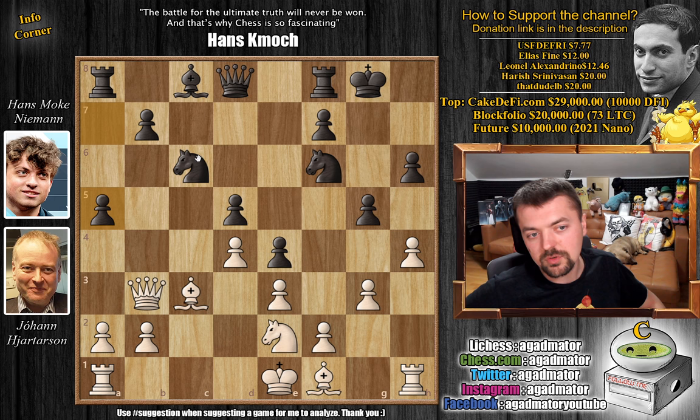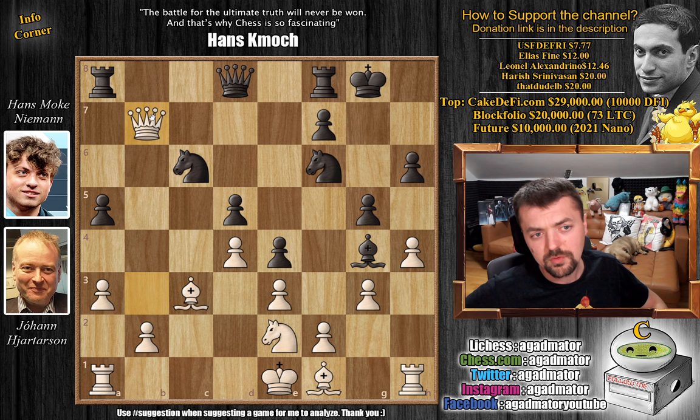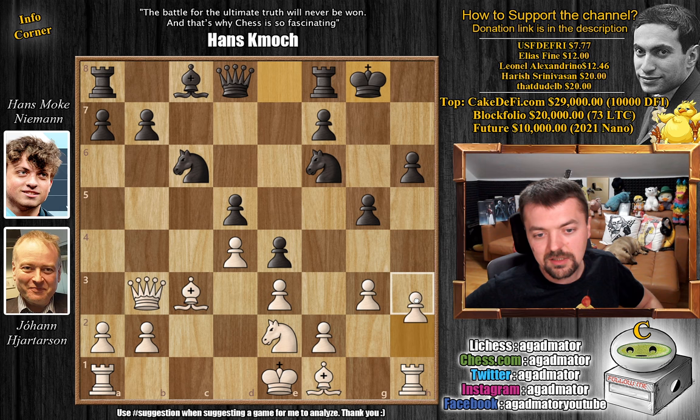We could play a5 or even b5, or even developing the bishop. We can even give the b7 pawn away — let's say a3 and now bishop to g4. It's a very sharp position but black definitely has the upper hand. Even if you grab the pawn, queen d6 connects the rooks and black is the one who's attacking. So instead Hjartarsson plays h3 here, taking away the g4 square from the bishop. And now rook to b8 — now we're ready to play b5, a5, b4, and so on.